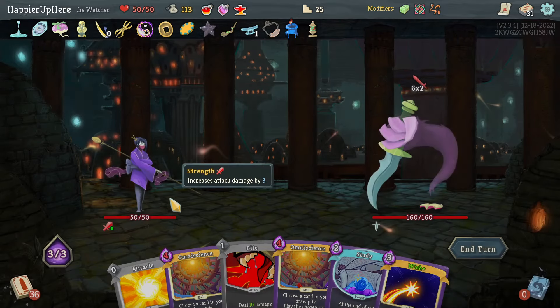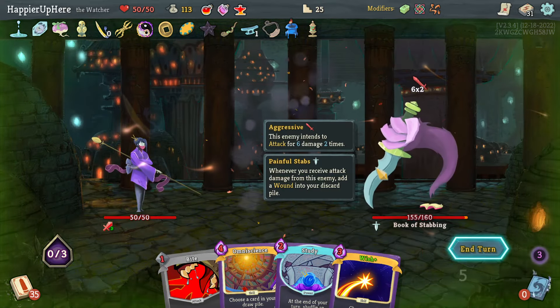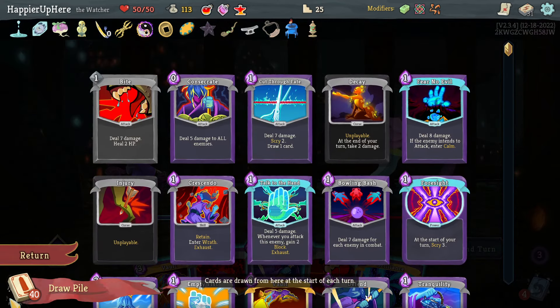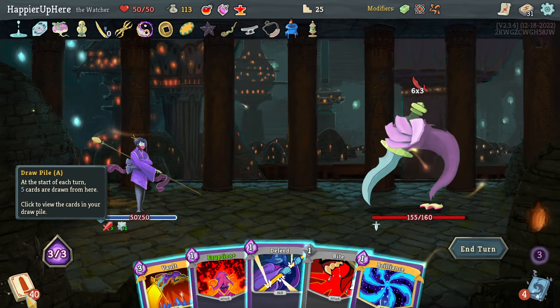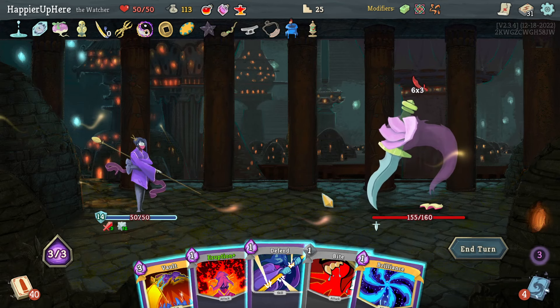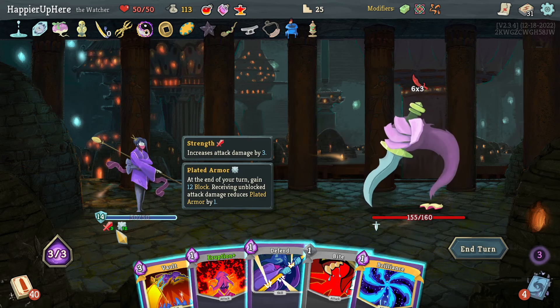I can play one Wish for 12 Plated Armor to defend this turn. Next turn: Miracle, Omniscience, double play Wish for Plated Armor - I'll be fully defended. Then 18 incoming and I have 14 already - the Defend would be enough but next turn I'll be in trouble. I have a Weakness potion to bring it down to 12. Wait - I already have Plate Armor. If I do Vault... actually I need to figure out a way to defend next turn. There's a Cut Through Fate and a Talk to the Hand coming.